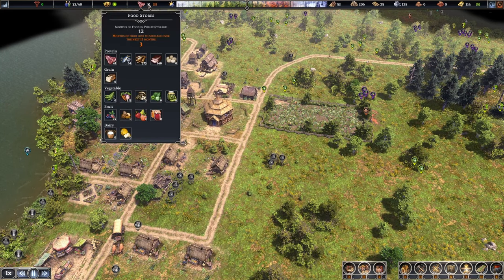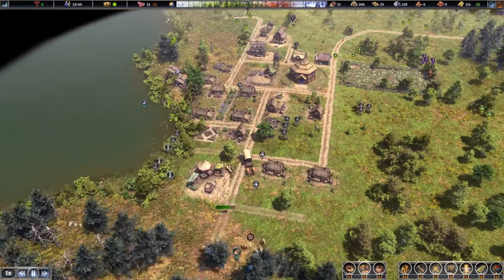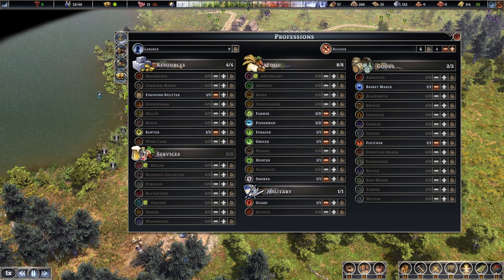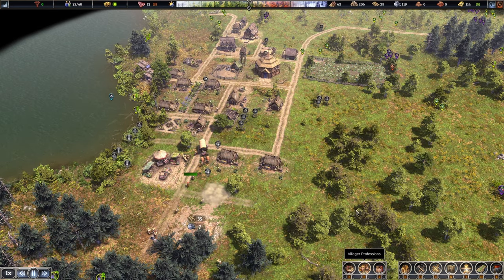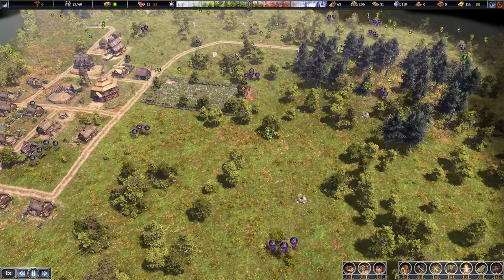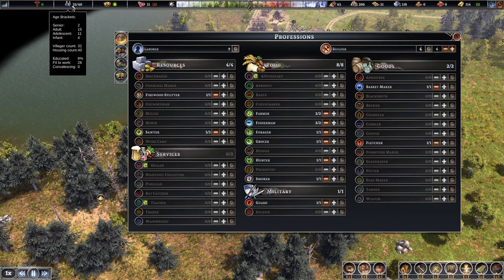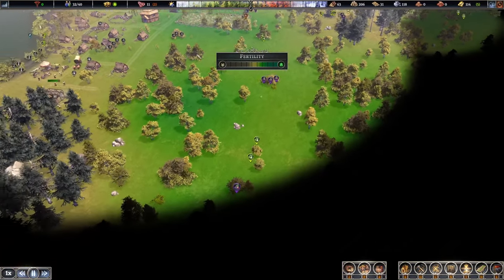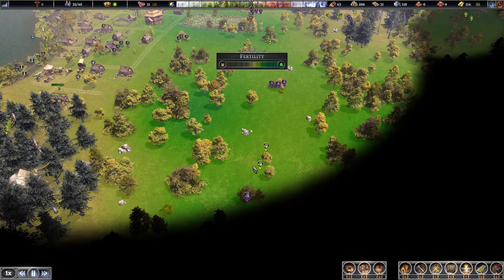We've got 12 months of food — definitely plenty to make it through winter. I definitely want to sell some of this, we've got way too much food. Educated nine percent, so I have some educated people. Oh by the way, if you press F it brings up the fertility map of the land — this is some nice land. We might have to take all this area and dedicate it to farms.